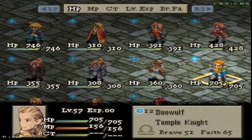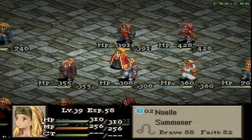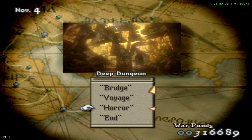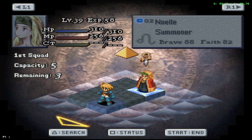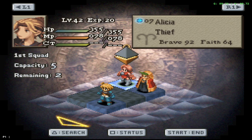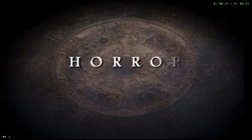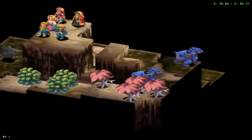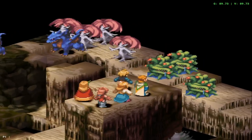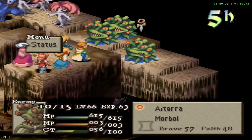Alright, Beowulf should be fine. Noelle, you should be good too. Let's see if we can find either the poach fight or the other fight down here. We're gonna bring Beowulf and we're gonna bring Liza. And it looks like we got it — we've got blue dragons, we've got treants, we've got more orbs, and we've got an explosive.